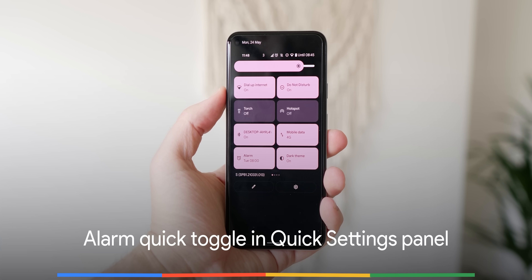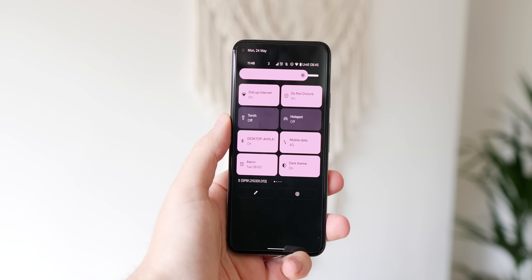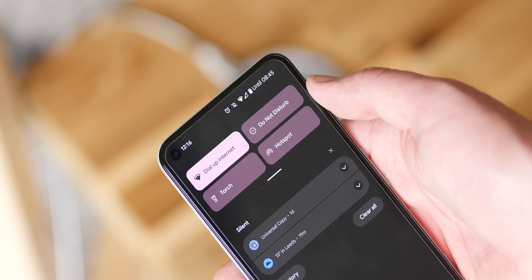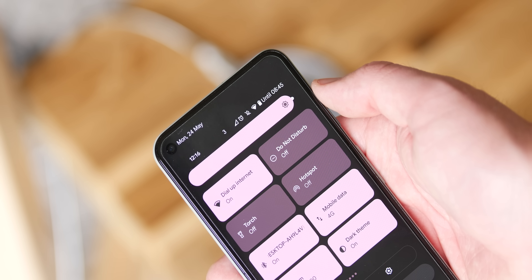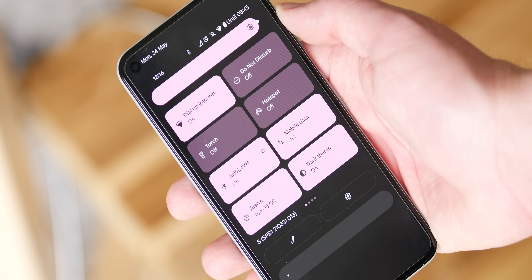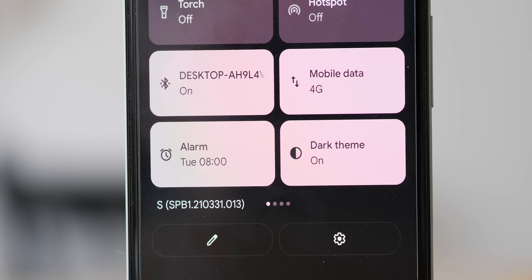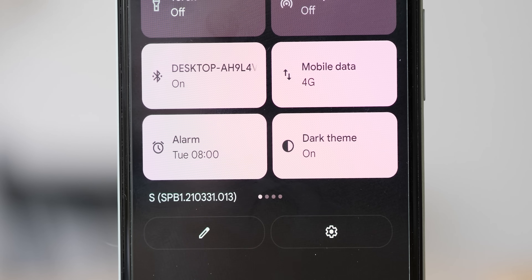With such a huge visual overhaul in Android 12, the Clock app has added an alarm toggle to the quick settings panel for super quick access. Upcoming alarms are still shown in the status bar as before, but a new toggle has come to your notification shade for quicker access. Tapping it doesn't actually disable your alarm as you might expect — instead it will just launch the Clock app so you can make necessary adjustments to your schedule, alarms, and timers. That said, it will save you having to delve into your app drawer to find the Clock app.